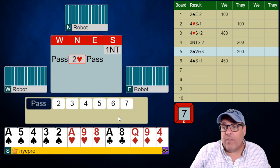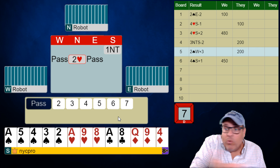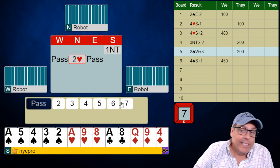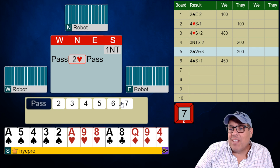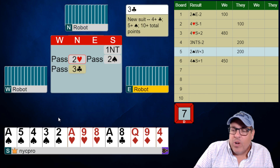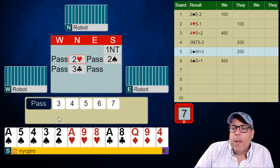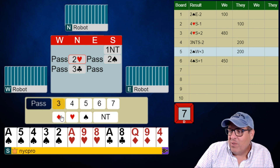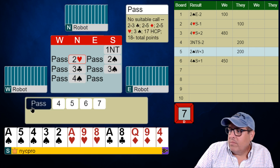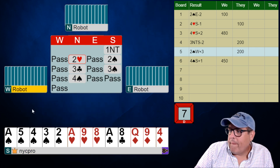I will always open this one no trump — I know it's aces and spaces and things and you guys are uncomfortable, but this is just the way bridge is nowadays. A good 14 is one no trump. And now partner transfers to our five card major — we like that. We don't super accept here because our values aren't quite there; we already stretched to open this hand, so we're just going to support spades and play four spades.